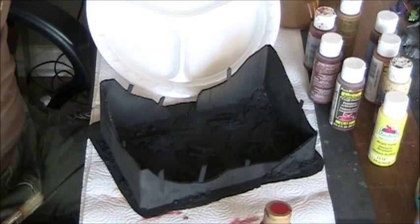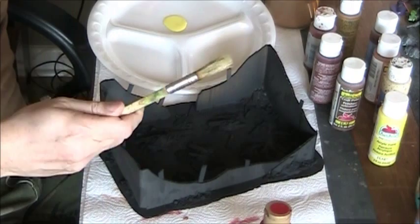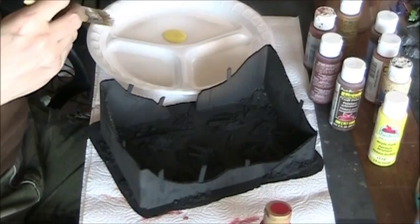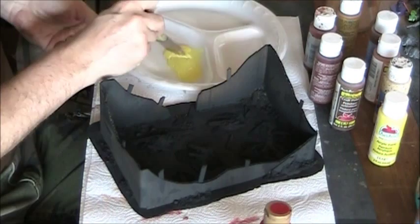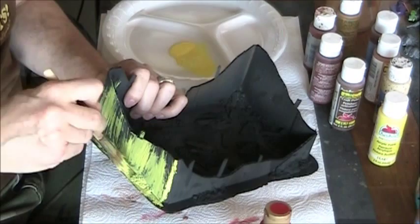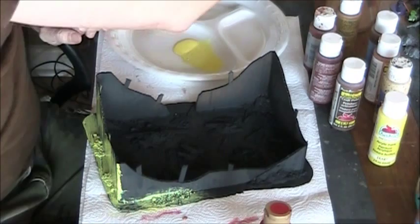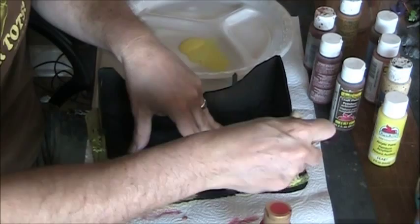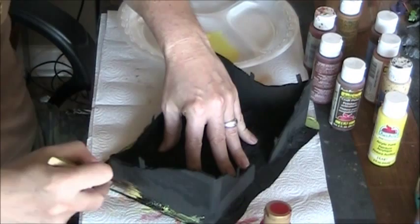I've got a generous helping of yellow on my palette and a fairly large brush. I'll put just a touch of water on it so it's not too thick, then start applying yellow. The idea with the rubble is you want the paint to penetrate into it. You don't want normal shadows — you want the yellow to be in the parts that would normally be in shadow, because fire looks like it's glowing from the inside.